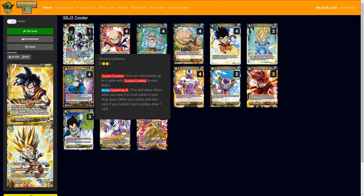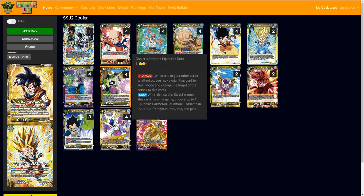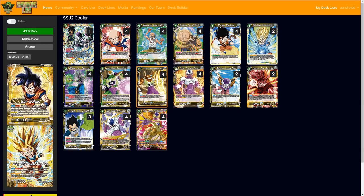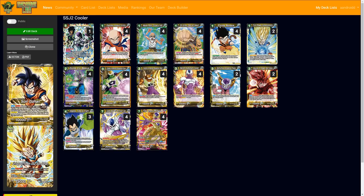Divine Cry Beerus can be active as long as you have it in hand. Sometimes I keep this pre-mulligan because I don't want to mulligan it out, and it helps protect early in the game from taking too much life. He has the sparking five combo, which goes live in the first couple of turns. Then we have Cooler Squadron — you'll never actually play him, he's either going to be charged or dropped. Keep at least one in hand pre-mulligan because you can't trust the RNG on burst.